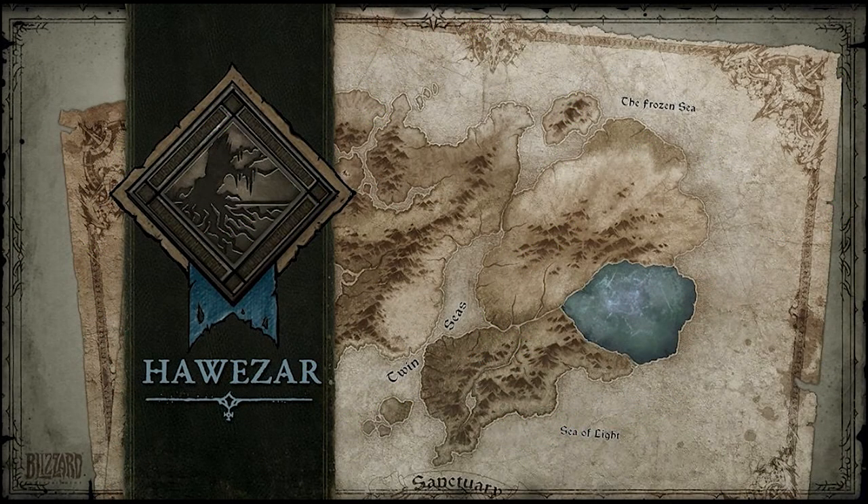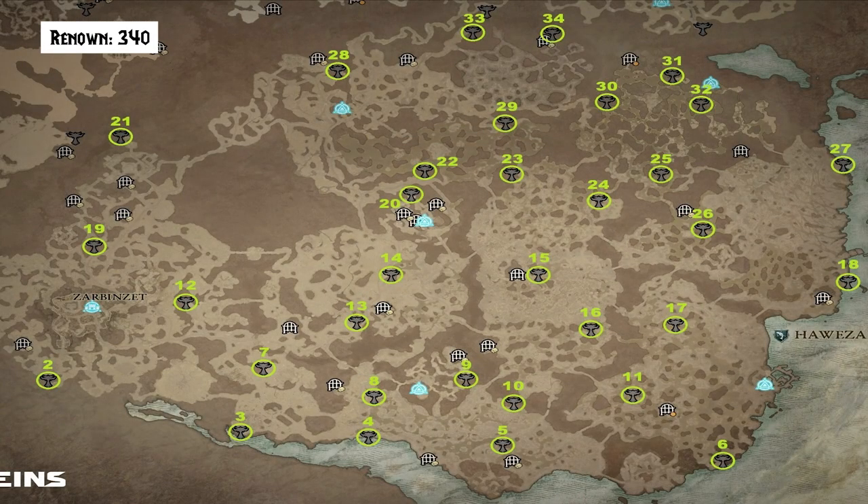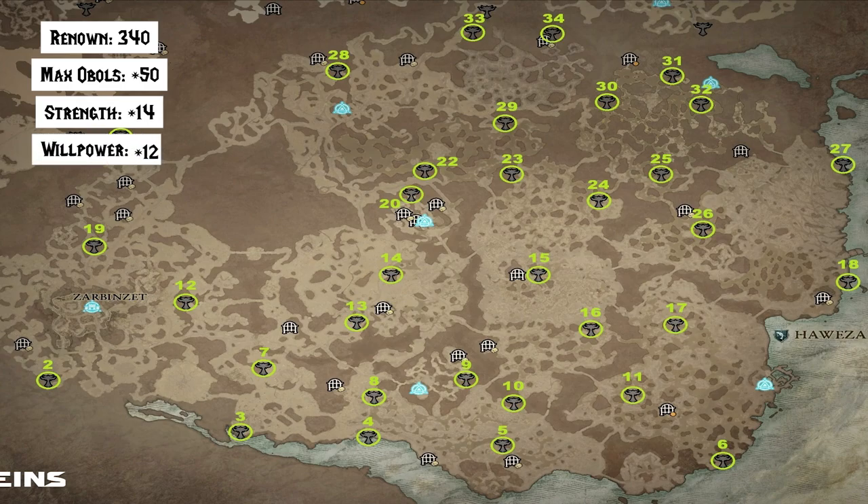And finally, in Hawezar, we have 34 Altars. You will gain 340 Renown, 50 to Max Obols, 14 to Strength, 12 to Willpower, 10 to Intelligence, and 12 to Dexterity.